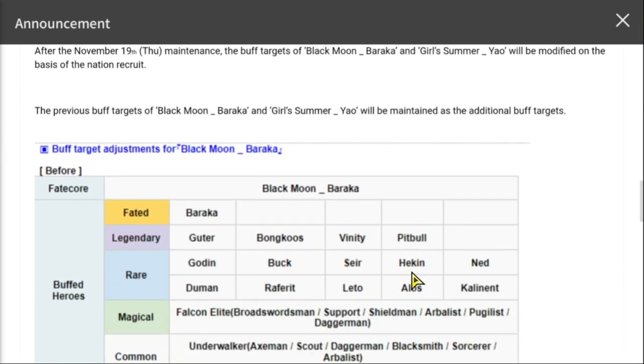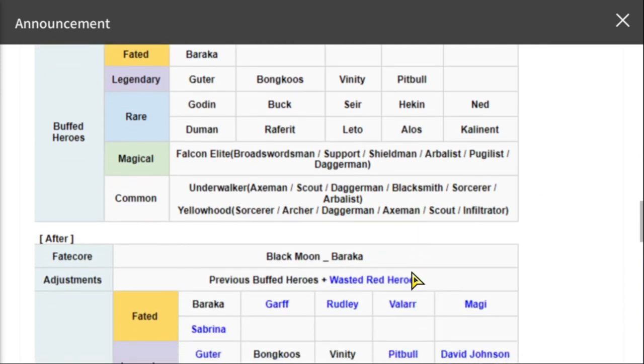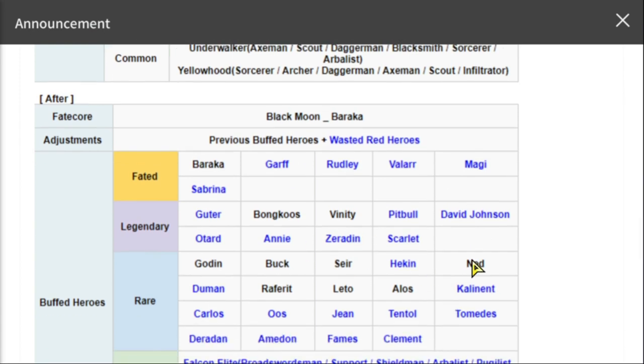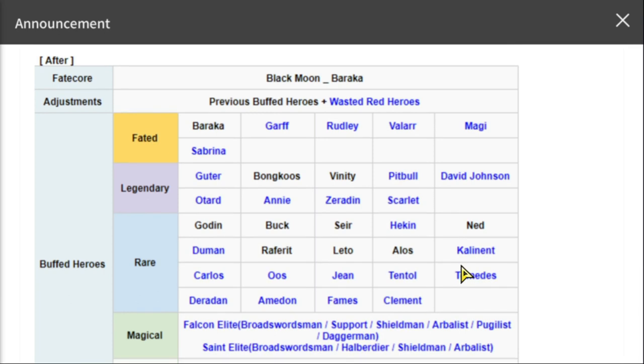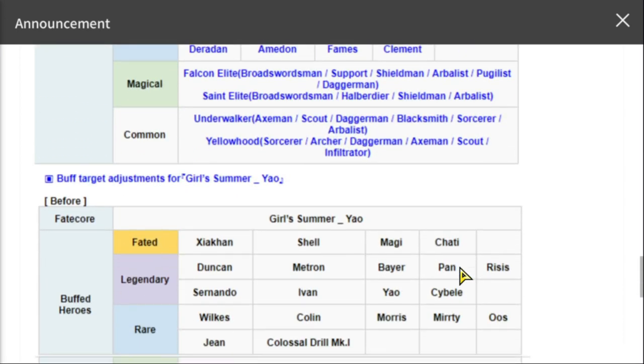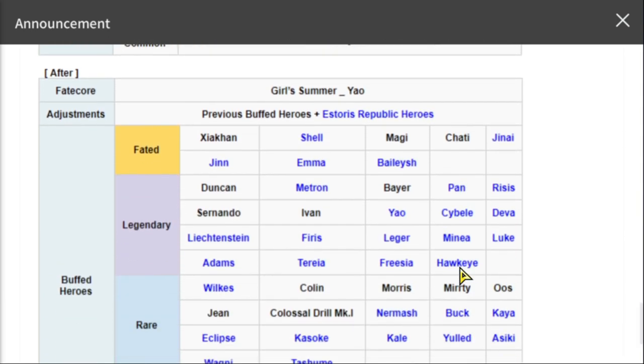There are a couple of adjusted buff targets for several blue fate cores. For Black Moon Baraka, a couple of heroes have been added — the blue ones are those added recently — so it now includes Garf, Rudley, and other notable heroes. FC Yao has also had Storage Republic heroes added.